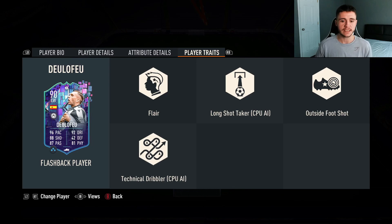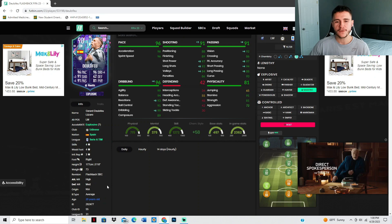The card also has a few added bonuses which is phenomenal to see. He has the flare, long shot taker, outside the foot shot, and technical dribbler traits.